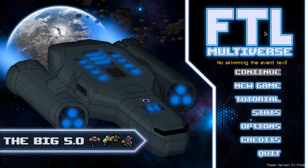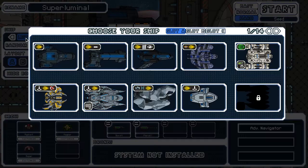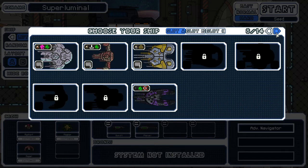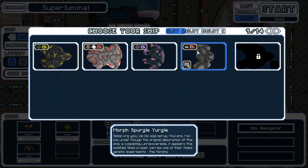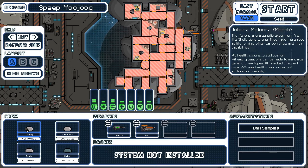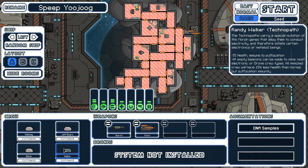Hey everyone, welcome back. We actually won last time despite being robbed in broad daylight for like 80 scrap — that kind of sucked. We didn't unlock anything, which is a bit of a shame. So today I'm going to play the Morph Cruiser. I don't think I've ever played a morph ship. The ship description says it's a modified shell cruiser carrying one of their fell genetic experiments — the morphs. No O2, but we do have four crew: morph, morph, morph, and technopath.